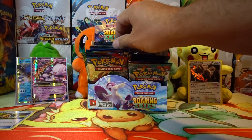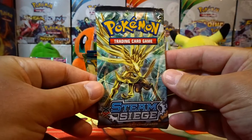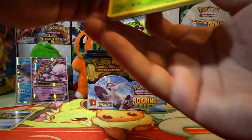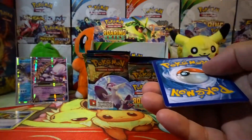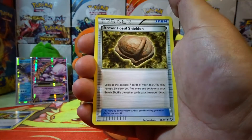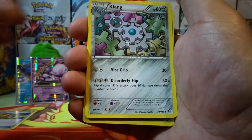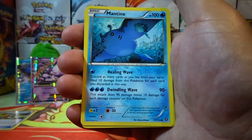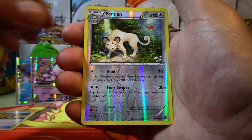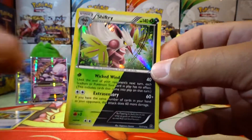Let's do a Steam Siege — we haven't done a Steam Siege yet, see if we can pull anything out of this pack. Here is a code for you guys. Alright, we have an Armor Fossil, Shieldon, Braviary, Clang, Yanma, Mankey, Mantine, Sneasel, Hopped, reverse holo Persian. And our rare is a Shiftry — and this is a holo rare. Very cool!